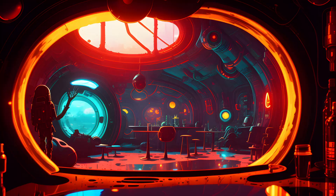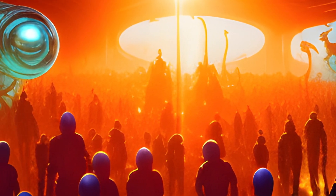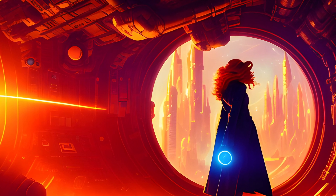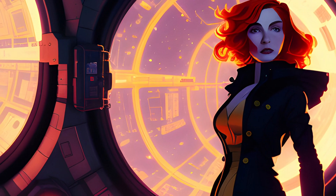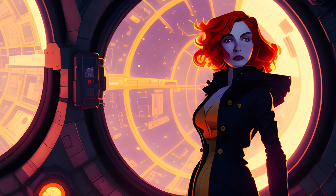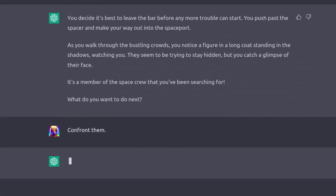Leave the bar. You decide it's best to leave the bar before any more trouble can start. You push past the spacer and make your way out into the spaceport. As you walk through the bustling crowds, you notice a figure in a long coat standing in the shadows, watching you. They seem to be trying to stay hidden, but you catch a glimpse of their face — it's a member of the space crew that you've been searching for. What do you want to do next? Confront them.